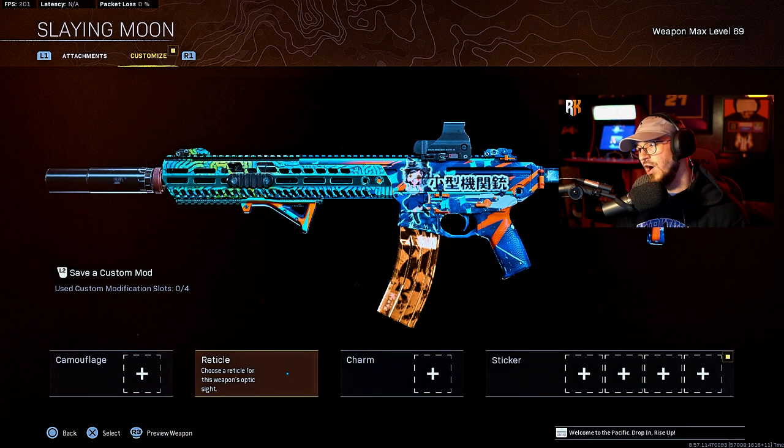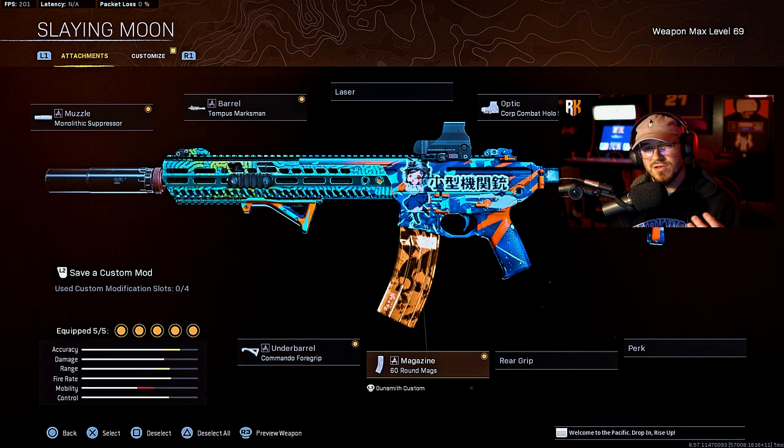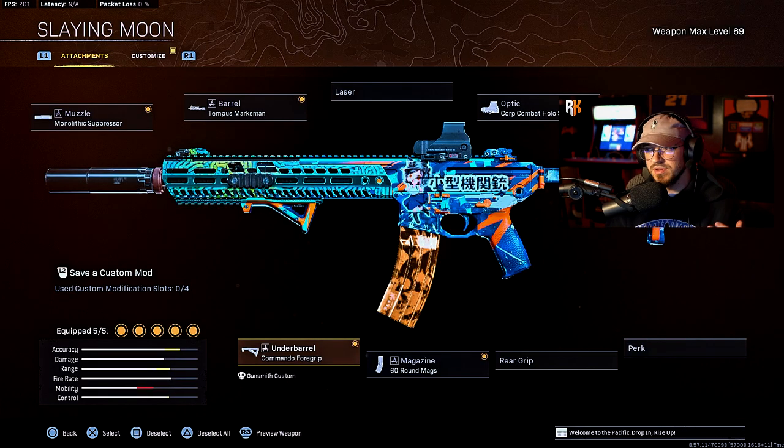Unlock the blue dot if you don't have it — I had it unlocked for all my holographic optics. Next, go with the 60-round mag because it does take a few more bullets to kill somebody with this weapon, but 60 rounds gets the job done. Then the commando foregrip for recoil stabilization and aiming stability.